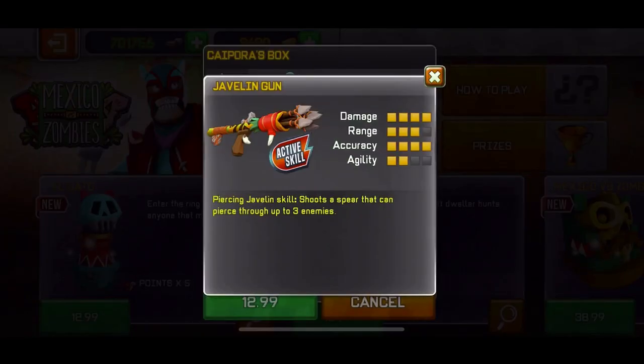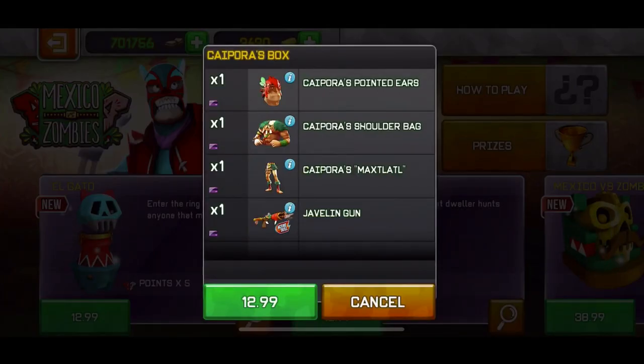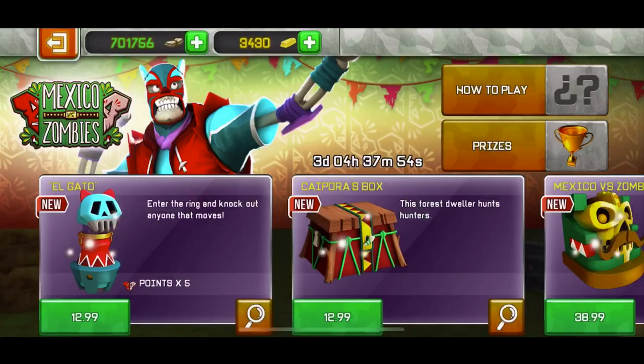The weapon is good from what I've seen. Its active skill is called piercing javelin — shoot a spear that can pierce through up to 3 enemies, which is crazy. Like 3 people in a row you can kill with that, it's actually a good weapon. I would buy that if it was a standalone weapon, without having to buy all the armor. It costs around 13 to 15 dollars, but if you guys wanna buy it, it's up to you — it's actually good though.